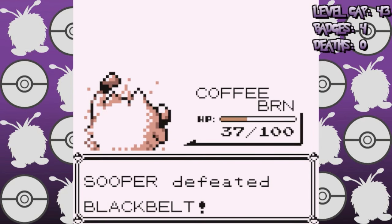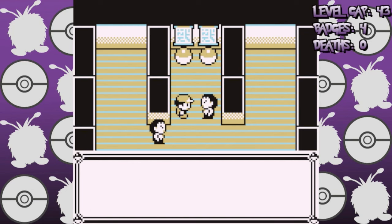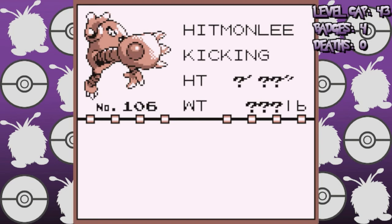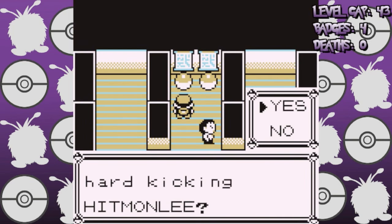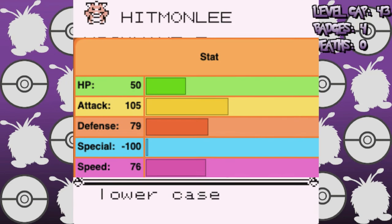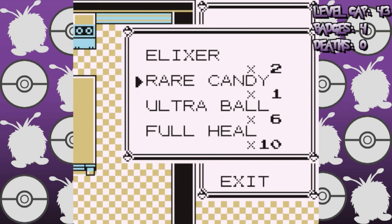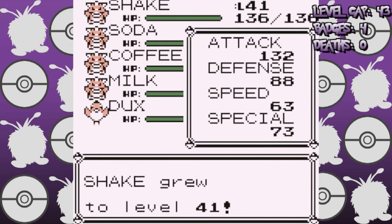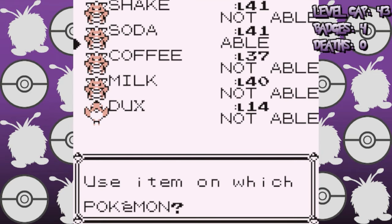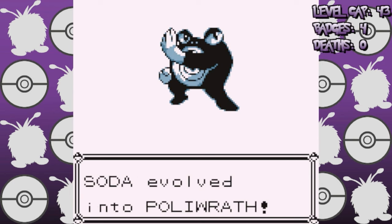I can also take down the Fighting Dojo to get either Hitmonlee or Hitmonchan, and I picked Hitmonlee. Chan does sound more tempting on paper with the elemental punches, but because they are all based on the special stat, they would be awful as Hitmonchan has pretty much negative special. I went through every floor of Silph Co clearing out the trainers and grinding up my team, with Poliwhirl hitting level 41 where it learned Amnesia, and I evolved it into Poliwrath with the Water Stone.